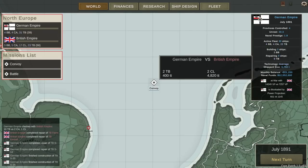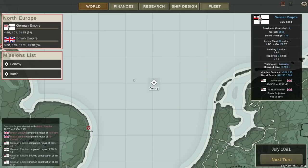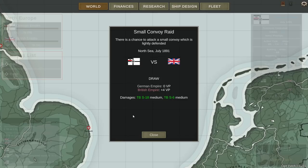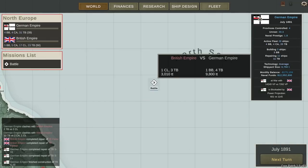We have another fight here between two of my torpedo boats against two light cruisers and five transports. Yeah, they still have a load of light cruisers. I'm going to auto resolve this and see what happens — draw. Damages to the S18 and the S6. I probably would have won that if I played it myself.